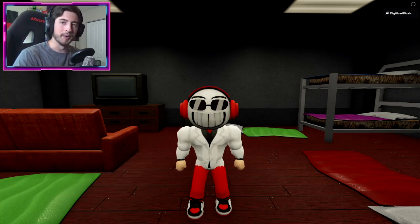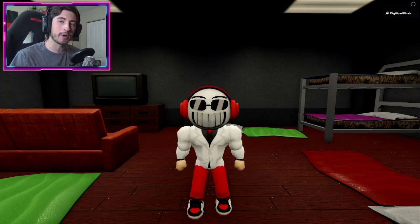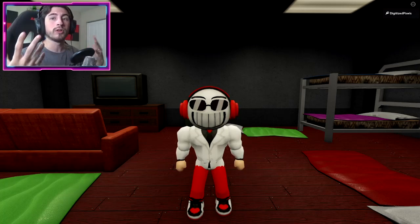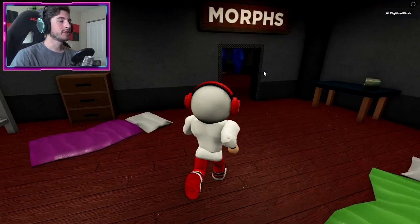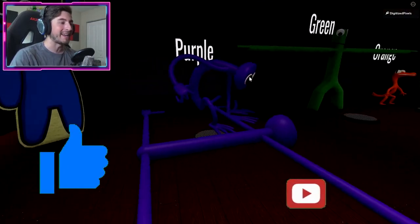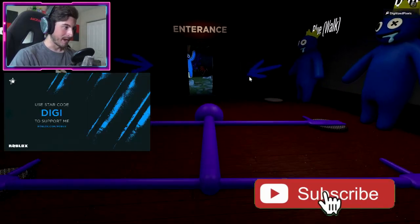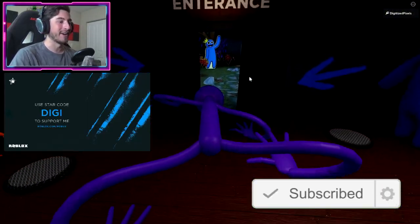Hello everybody and welcome back, my name is Digi and today I'm showing you all how to get the second unused character, which I think is called Yellow in this game. Let's go ahead and become Purple actually, because Purple has also been added to the game recently. There we go, alright, Purple.